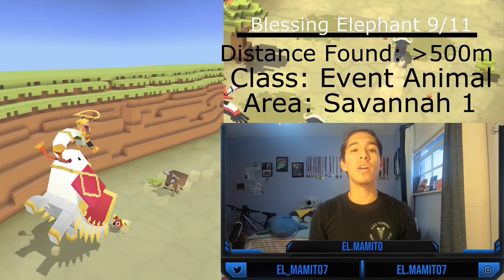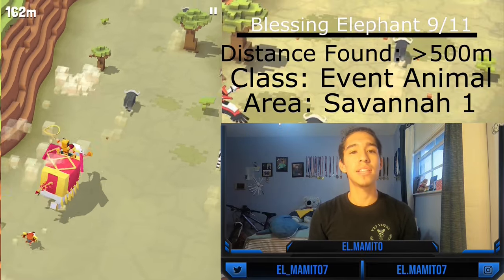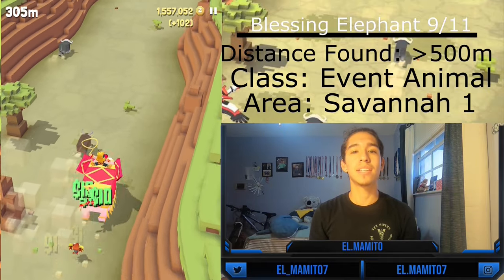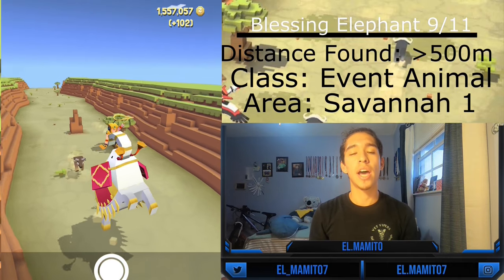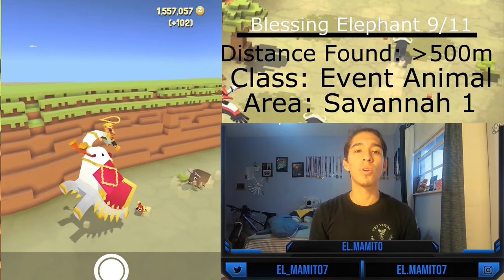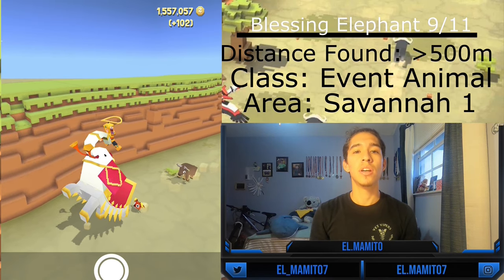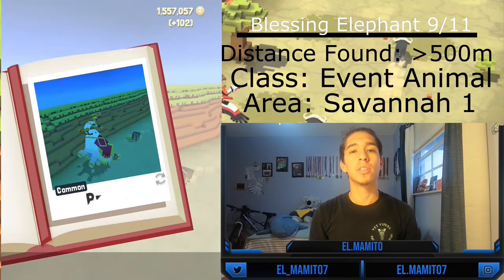The Blessing Elephant was only available in five events: the Chinese New Year's event from February to March 2018, the second anniversary event from June to July 2018, the Chinese New Year's event of February 2019, the third anniversary event from June to July 2019, and the fourth anniversary event from June to July 2020. The Blessing Elephant's mate can only be found after 500 meters.